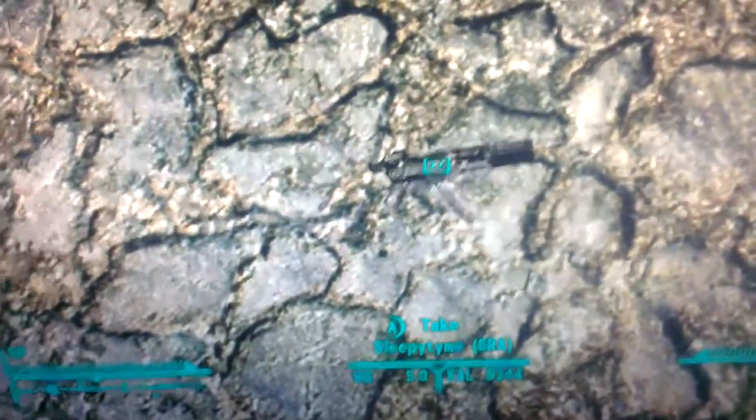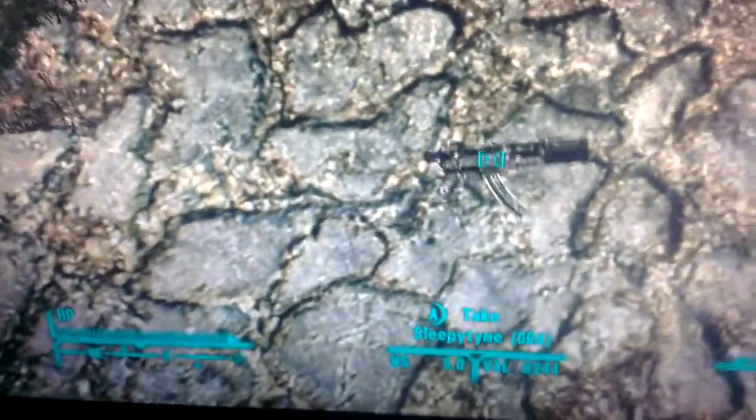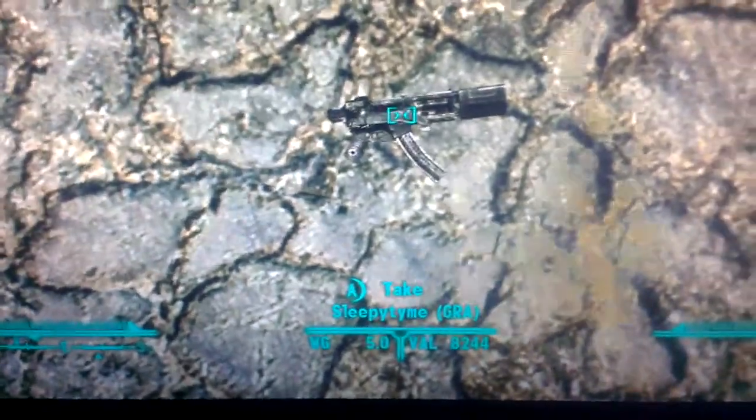What's up guys, this is CWGTUX again. Today I am bringing you Sleepy Time, a unique Gunrunners Arsenal weapon in Fallout New Vegas. You do purchase this from the Vendortron at Gunrunners Arsenal, with the Gunrunners Arsenal DLC at Gunrunners.